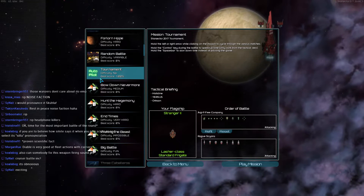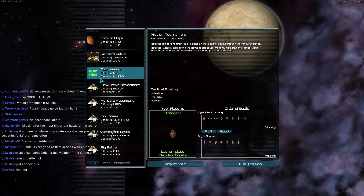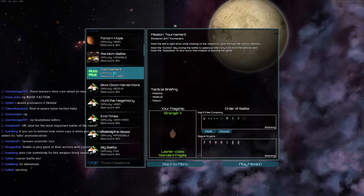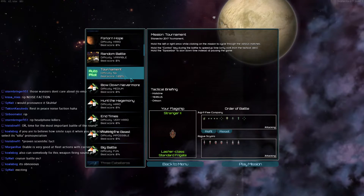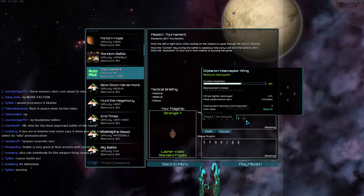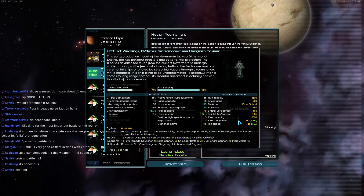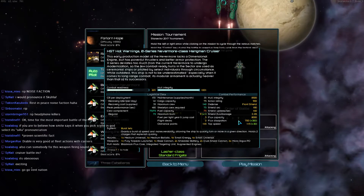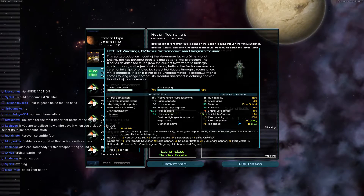Welcome to the final battle of the green bracket, round three, match three — Histidine versus Oryxon. Let's see what we've got: dipterian interceptors, Fiori torpedo launcher, raised cannon, shredder batteries, dual shorthand micro, augmented PD integration.